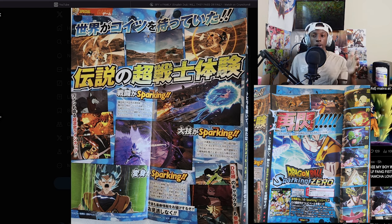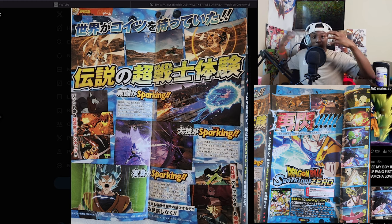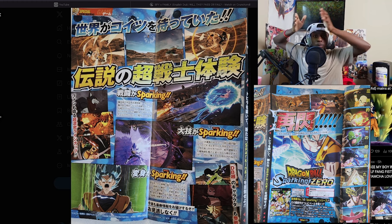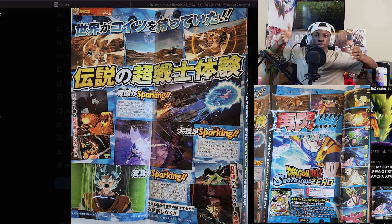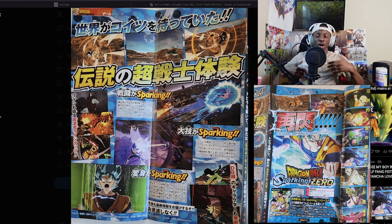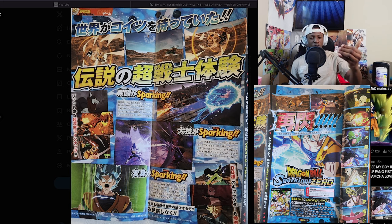They literally just announced this game at Game Awards — we were expecting an announcement at Battle Hour and they surprised us there. My prediction is that since we're getting this V Jump scan, they're really putting all the marketing together: teaser trailer back in March, December announcement trailer, V Jump scans — all leading up to Battle Hour, where they'll show us tangible gameplay, let us pre-order, and release it. I am actually excited — I'm putting my hopes high.